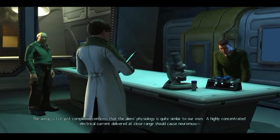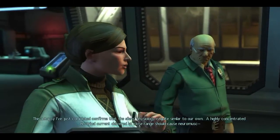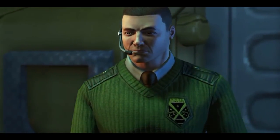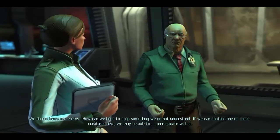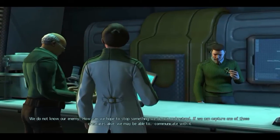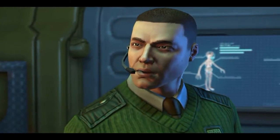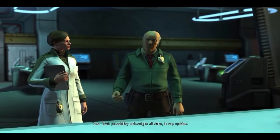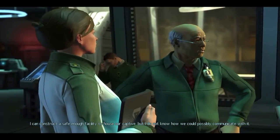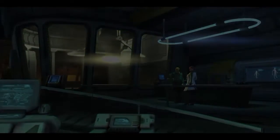'And how do you suggest we do this, Doctor?' 'The autopsy I've just completed confirms that the alien's physiology is quite similar to our own. A highly concentrated electrical current delivered at close range should cause neurological disruption.' Close range? 'And what happens if it doesn't work? Do you really think this is worth the risk?' 'Of course it is. We do not know our enemy. How can we hope to stop something we do not understand? If we can capture one of these creatures alive, we may be able to communicate with it, interrogate it — find out what they want, where they're operating from.' The possibility outweighs all risks, in my opinion. It's a safe enough facility to house our captive, but I do not know how we could possibly communicate with it. 'Not to worry — I will see to that.' Possibly on the far side of the moon — yeah, that's where I'd be.